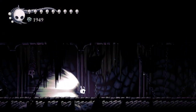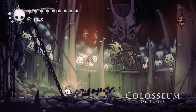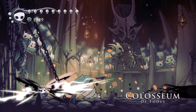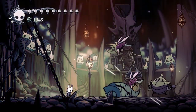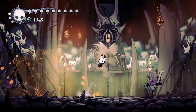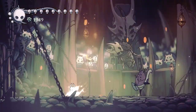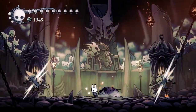It doesn't really matter what you put in the last notch slot. Now, even though this is a nail build, you should still use spells. First, charge up a great slash, and then smack away with your nail at everything. Charge up great slash when you can — you can deal with primal aspids and mantis petras using a single great slash.